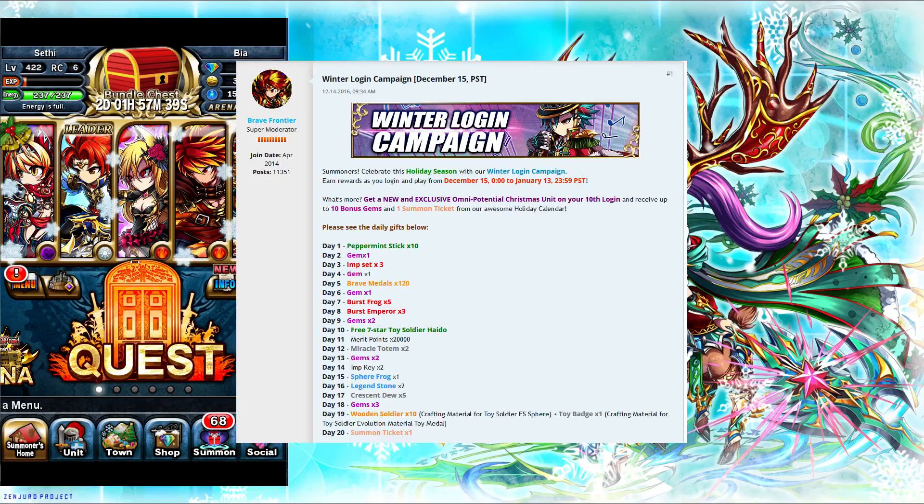Two gems, and then on the 10th day there is a free seven-star unit, which we've been informed will have an omni form — his name is Toy Soldier Haido. We don't know what his stats are going to be as they have not been released. He's a free unit, so at worst it'll be another inventory minus one, but maybe he'll have a neat gimmick, and if you're a new player these free units are sometimes worth it.